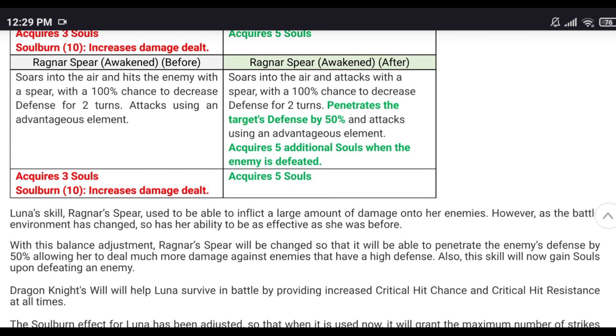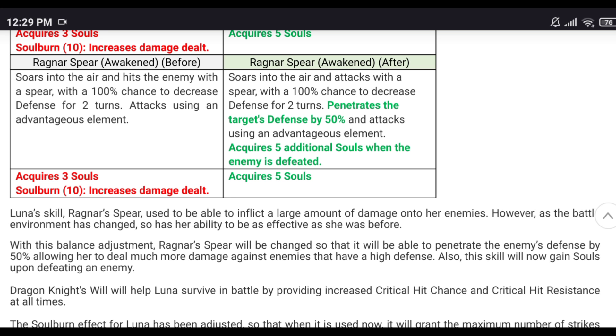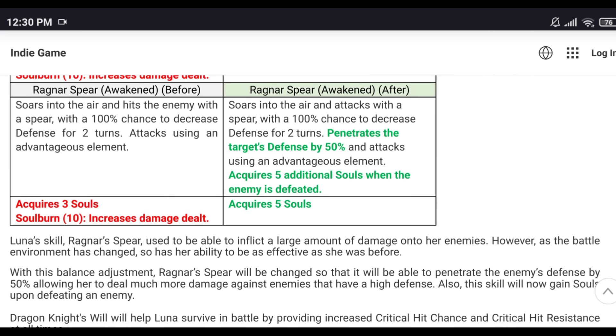Skill three — this is beautiful. The soul burn for increased damage is gone, but now it penetrates defense by 50%. This is like Sorceria — very welcome versus super tanky heroes with high defense and damage mitigation. You get five souls when you use it, and an additional five souls if you defeat an enemy, so you can chain skill three into soul burn skill one. The more defense they have, the stronger the defense penetration becomes compared to before.